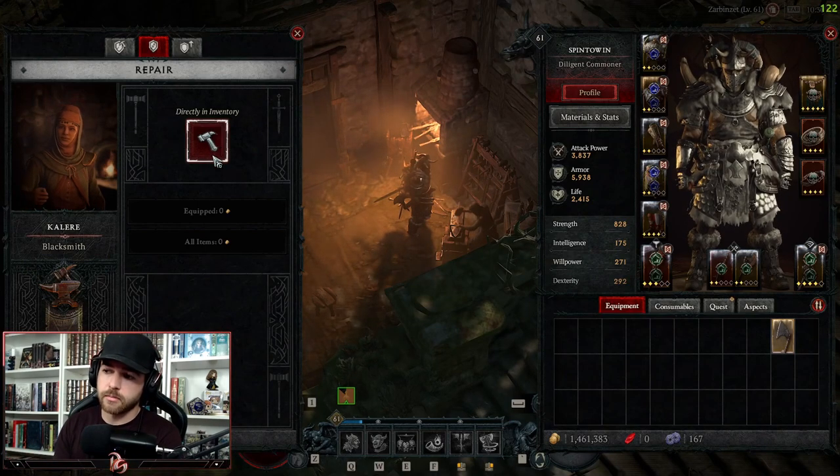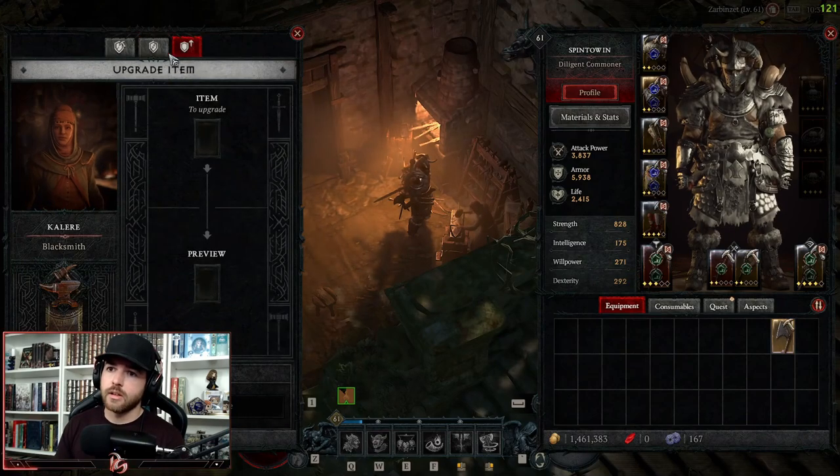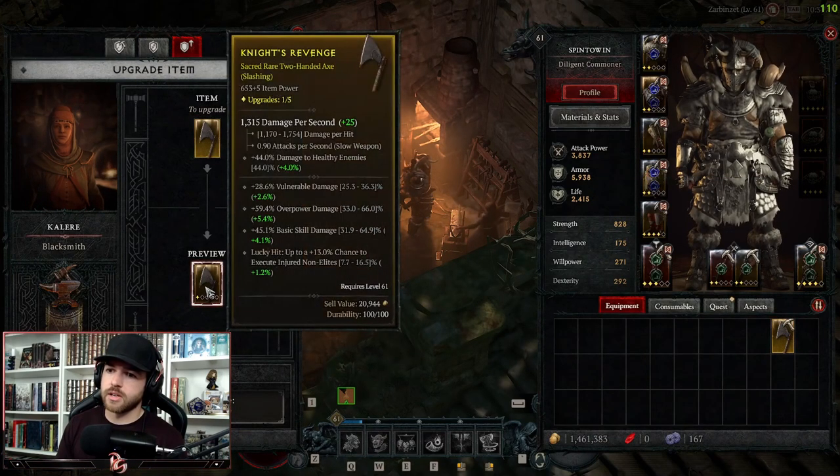The Repair section is for whenever you die — you lose durability on your items, and at some point you're going to have to repair them to keep their stats up. This is the area you'll be using for repairs.